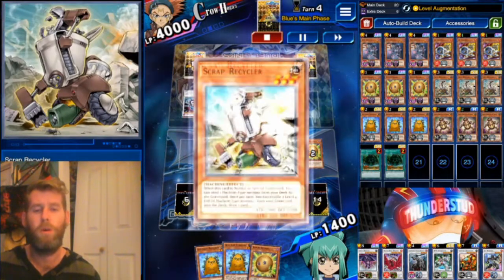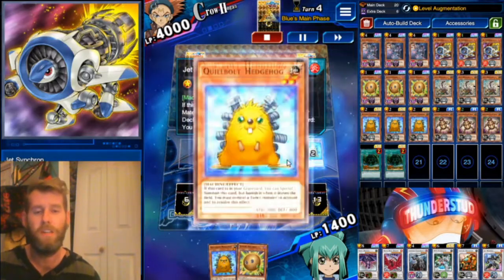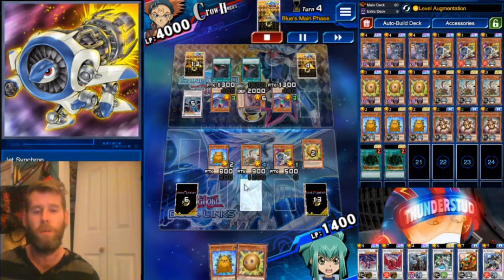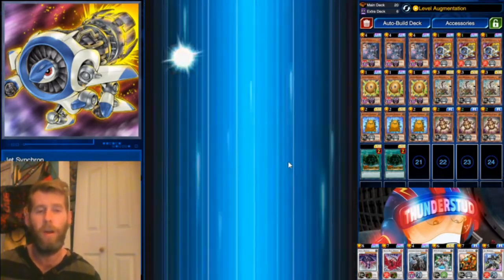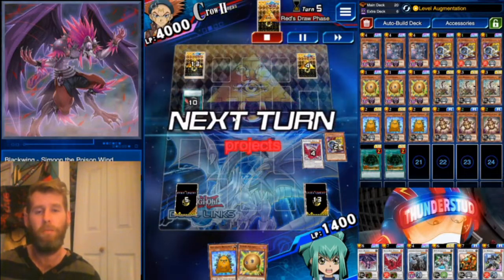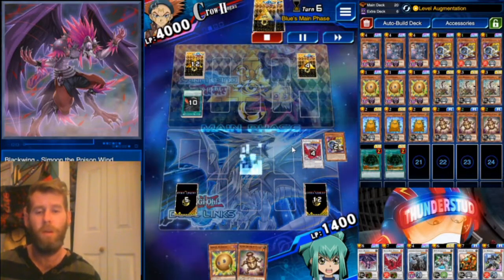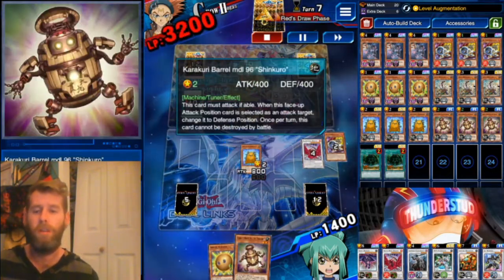We still have Scrap Recycler plus Quibble combo even though he beat our first Scrap Recycler. We send Jet Synchron; Jet Synchron special summons by sending Quibble; Quibble special summons. We augment the level up one with the Sphere Boy in our hand — that's four plus two plus one, that's seven. Massive board wipe — goodbye Black Wings! He's down to two cards and couldn't even summon.